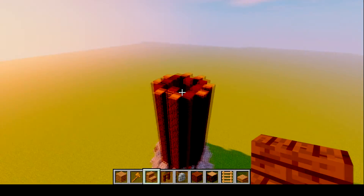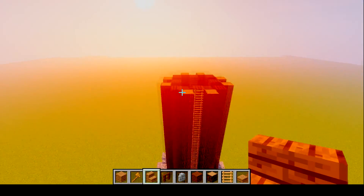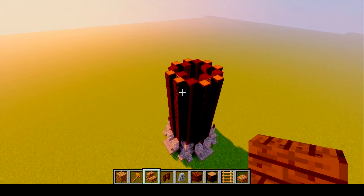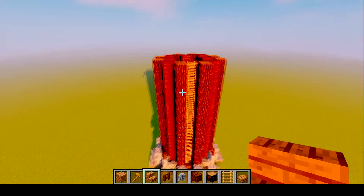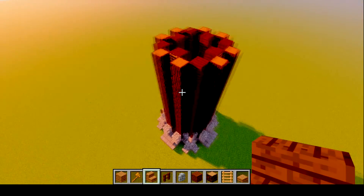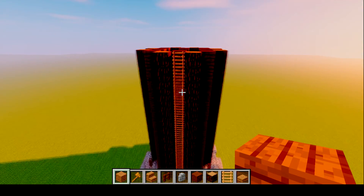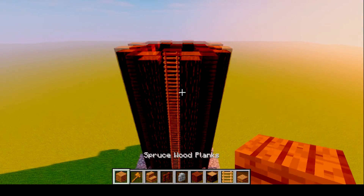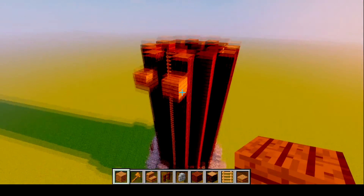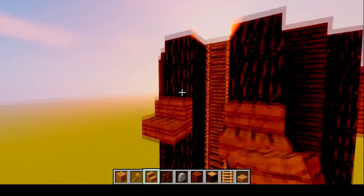The next step is to make the area you're going to be walking on - the observatory deck. This part is going to be pretty tricky, especially in survival. If you're in survival, grab a bunch of dirt or junk blocks and bridge your whole way around the whole thing. What you're going to want to do is put one block right above where you stopped - I stopped around eleven blocks. Put stairs under that on each side, then put one more block on top so there are two blocks on each face. Then put another block facing outwards upside down - this is going to be the supporting structure. Put stairs on the sides outwards like this.